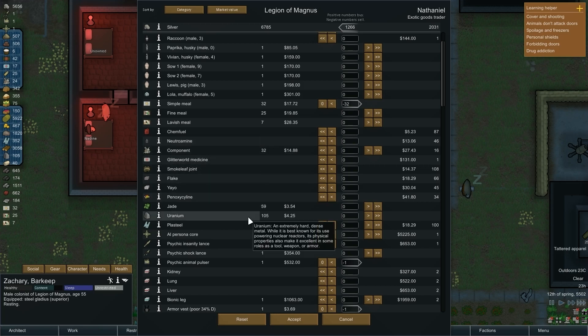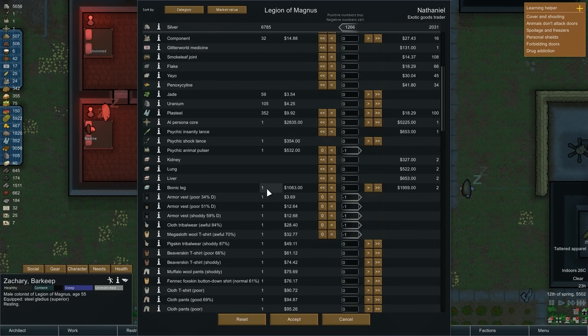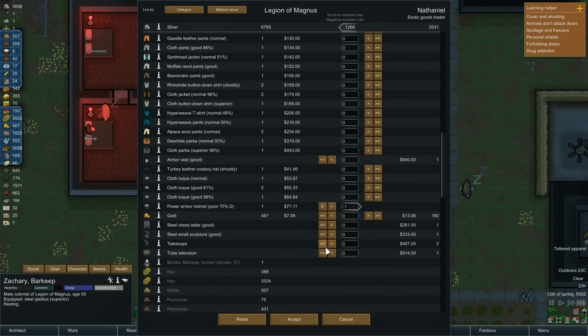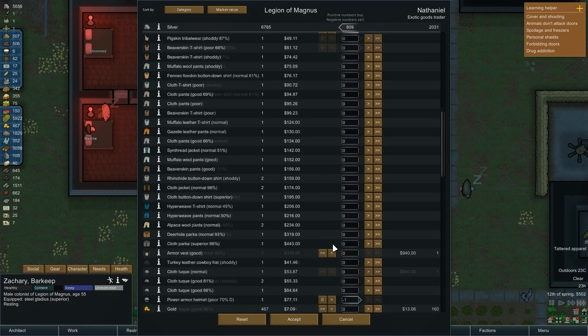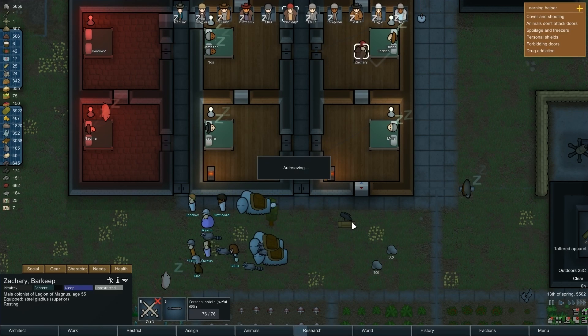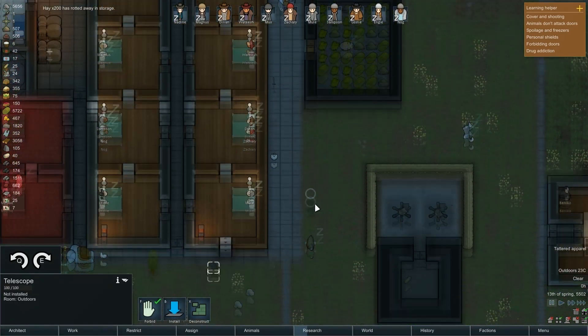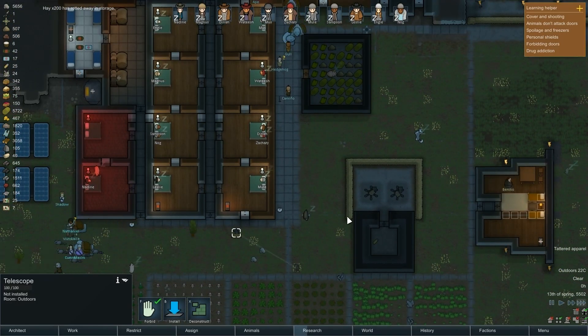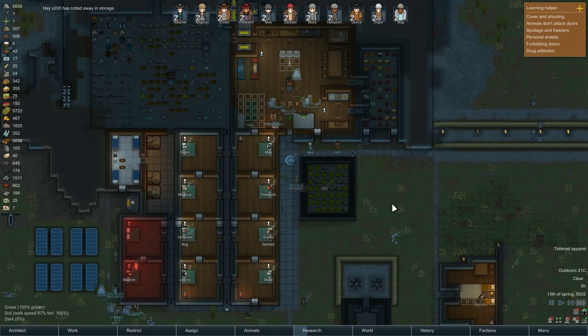They have steel, they got drugs that prevent malaria. They would buy some animals, and they have raccoons for some reason. We can sell them some simple meals — we'll make them again. I already have a bionic leg. I don't feel like I need backup organs sitting around right now. I like the idea of the telescope though. Let's buy that and settle at that.